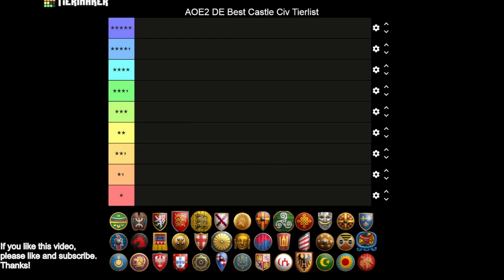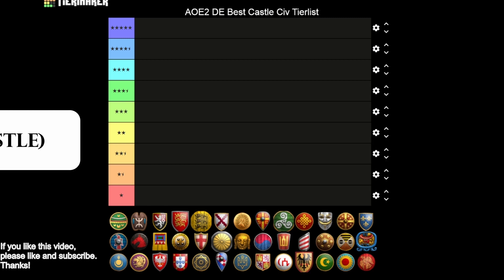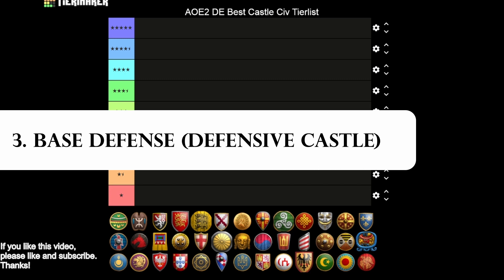The third aspect is kind of the opposite of castle dropping: base defense. Putting a defensive castle in your base helps preserve you from being raided, and that can mean a lot, lot, lot to your economy. So base defense is very important as well.